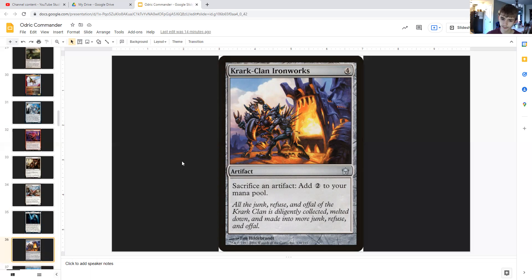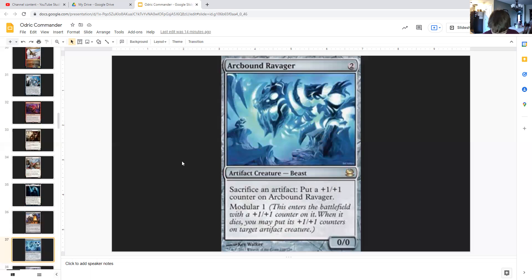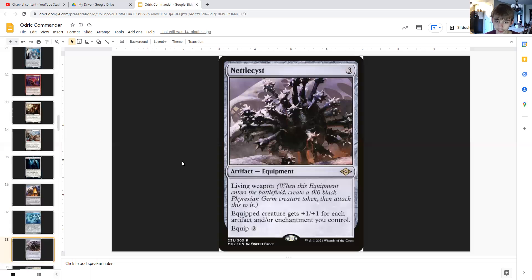Now for artifact synergies. Krark-Clan Ironworks is four generic — an artifact that says sacrifice an artifact: add two colorless mana. So sacrifice those blood tokens for mana. Arcbound Ravager is two generic — a 0/0 beast with modular 1, meaning it enters with a +1/+1 counter. When it dies you may put its +1/+1 counters on target artifact creature, and you can sacrifice an artifact to put a +1/+1 counter on Arcbound Ravager — so sacrifice blood tokens to make it bigger.